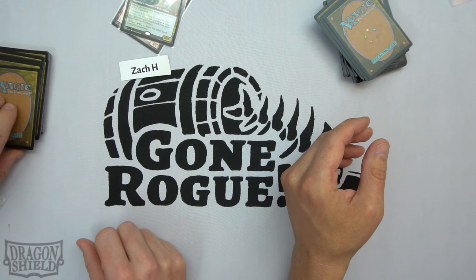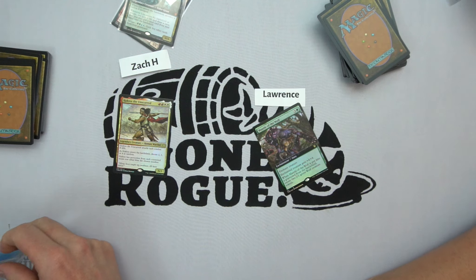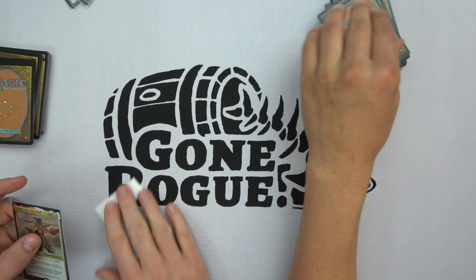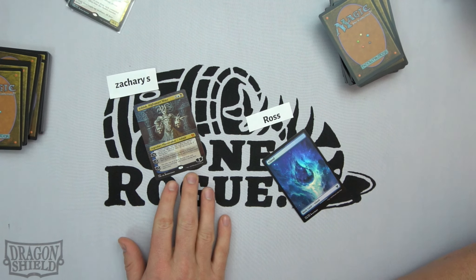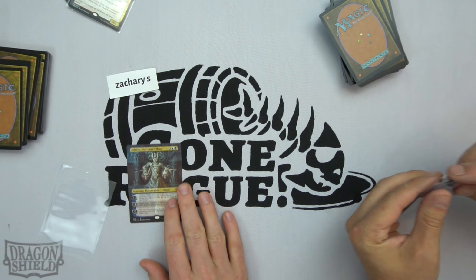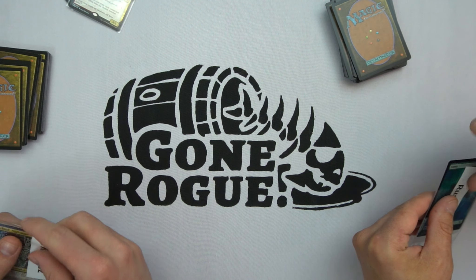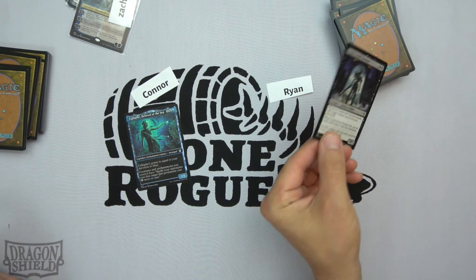You should put those off screen — they're reflecting that light. All right, Ross. Zachary S gets Ashiok — those got shuffled right there into the first one. Ashiok Nightmare Muse. I also got Ross, and Russ gets a forest. So next up, Connor — Connor gets Calath Beloved of the Sea. The Underworld Sentinel — whenever he attacks, exile a creature card from your graveyard; when he dies, put all exiled cards into the battlefield. Mythic rare cards.